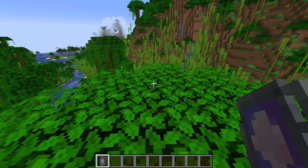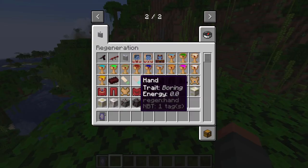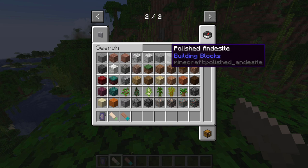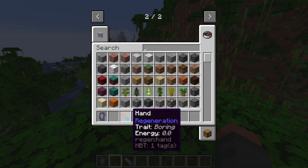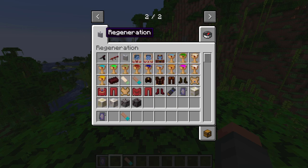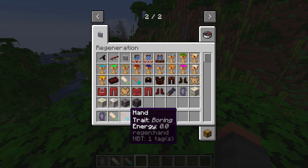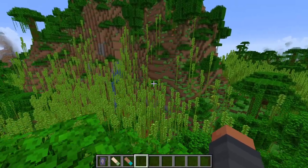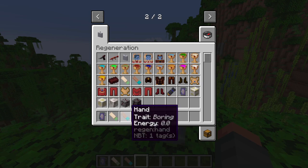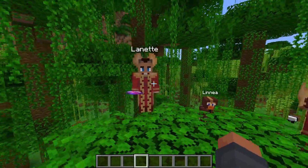Next is the bio container — basically the hand in a jar from the 10th Doctor's era. You can shift right-click while holding a sword to chop off your own hand and place it inside. The container shows your energy and trait. Using one from the creative inventory gives energy of 0.0 and trait 'boring,' but you can actually change these traits so that when you regenerate you keep the same traits as before — like the long reach we had earlier — and it also lets you store your energy.